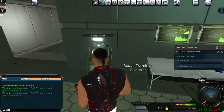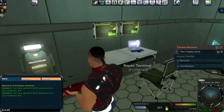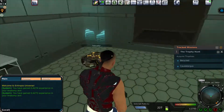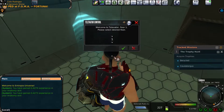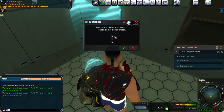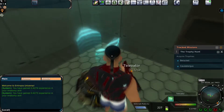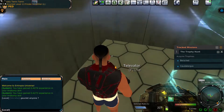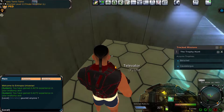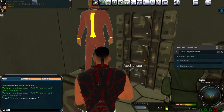There's a repair terminal here — if your equipment needs repairs, that's where you go. Over here you can go to different levels. We are on level one, and you can go to level two. On level two, this is where the auction takes place — there's an auctioneer over here.